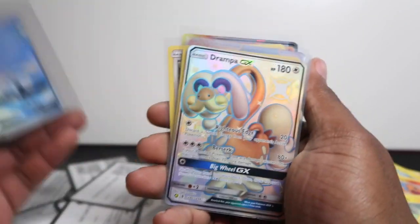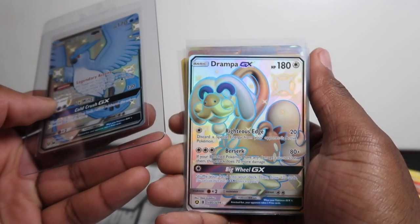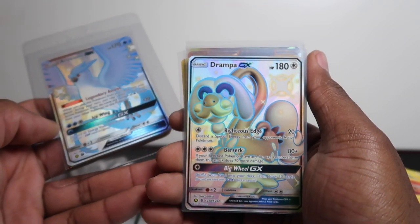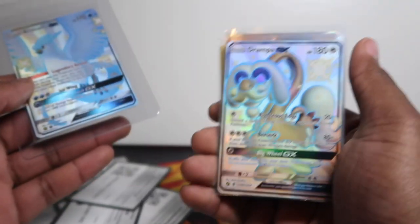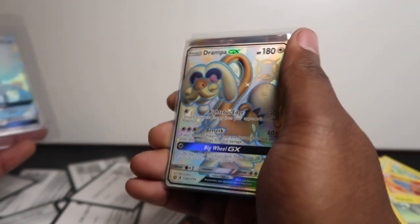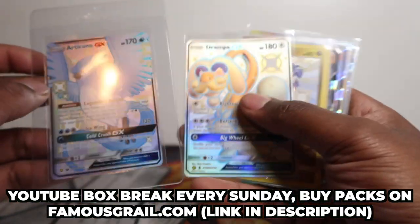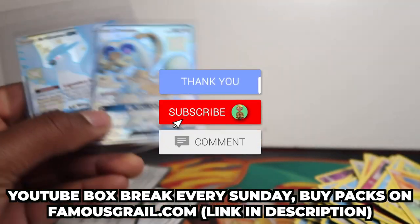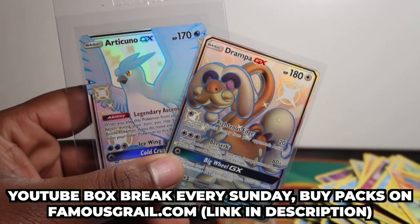We got Articuno — beautiful card, very slept on, I don't see many people hyping it up. And Drampa full art shiny SV — I've opened over a couple thousand packs of Hidden Fates and have pulled Drampa maybe ever. Before the channel I pulled five shiny Charizards, which shows how much we opened. Since starting the channel in January 2020 we've only pulled three — so we pulled more in four or five months before the channel than in over a year after. Anyway, if you like the video make sure to like and subscribe — we'll do three Raichus and three Raichus next. Peace.